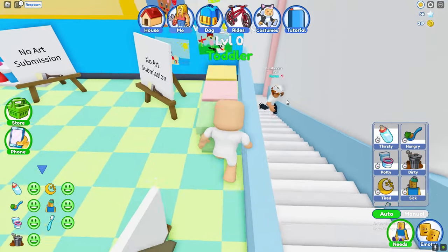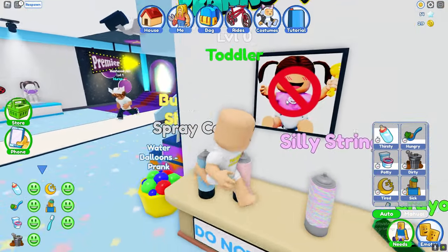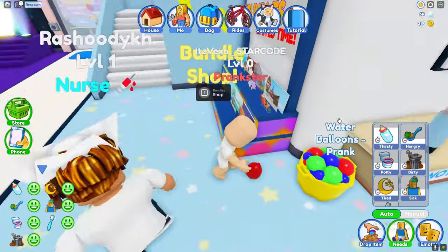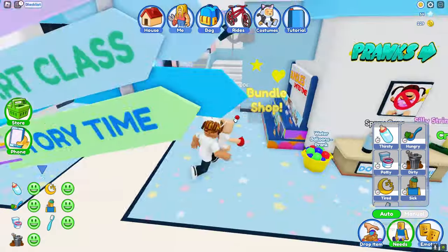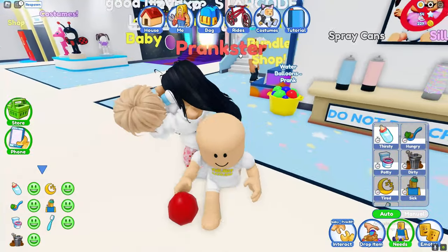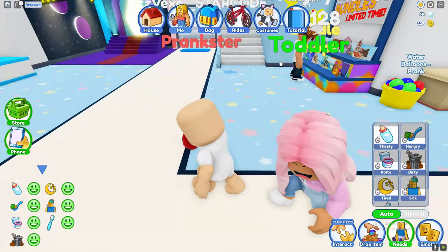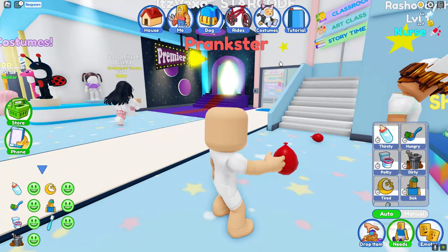There's this guy trying to run after me — get away from me! Get absolutely smoked! What is he running after me for? Let's juke him — get smoked! If you come near me I'm gonna throw balloons at you. What is this guy even doing? Give the hell away! Water balloons at his head — do these even do damage? This game is crazy.